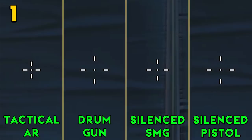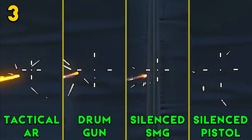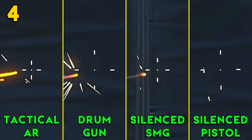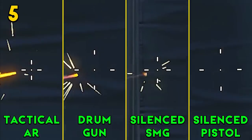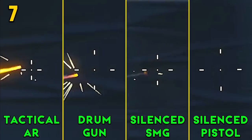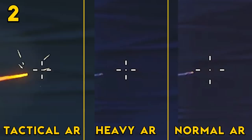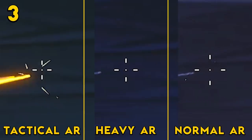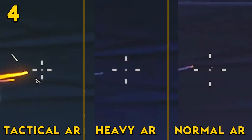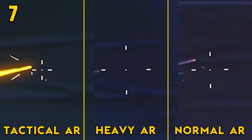Right here is a bullet-by-bullet comparison of the Tactical AR, Drum Gun, Silence SMG, and Silence Pistol when aiming down sights and strafing. Absolutely insane — the Tactical AR blows every close-range weapon completely out of the water. When it comes to the long-range weapons, the normal and heavy AR, the heavy AR is nearly identical to the Tactical AR for the first two bullets, but once again as we progress the Tactical AR is the clear winner.